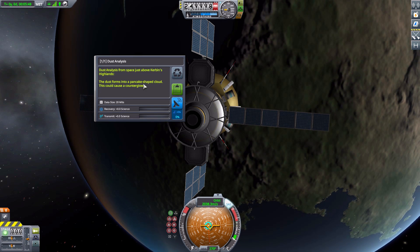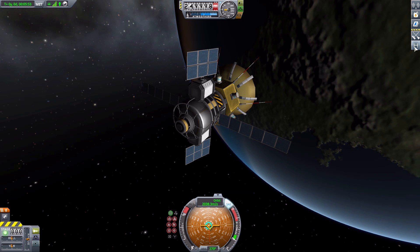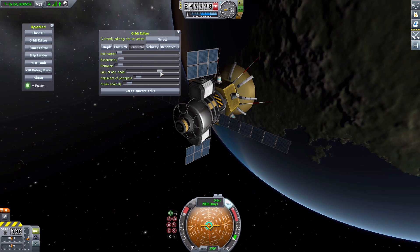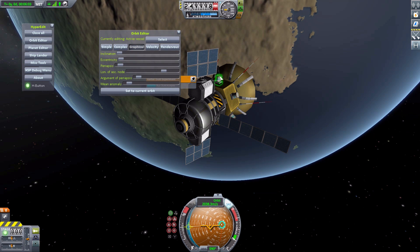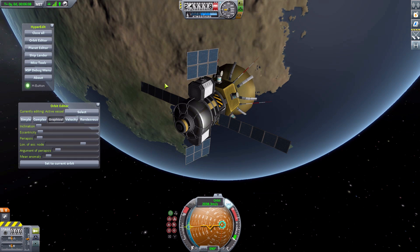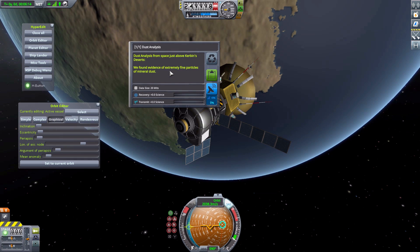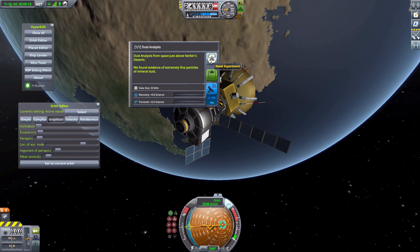And if we just reset the experiment there — I'm not in science game mode at the moment. Let's adjust our orbit a bit so we're over the desert, and we can run the experiment yet again so you can see another biome and its results. Over the Kerbin Deserts, we found evidence of extremely fine particles of mineral dust. Perfect, there we are.